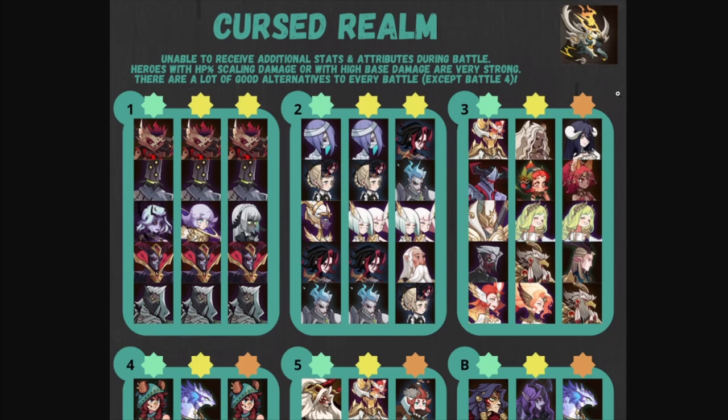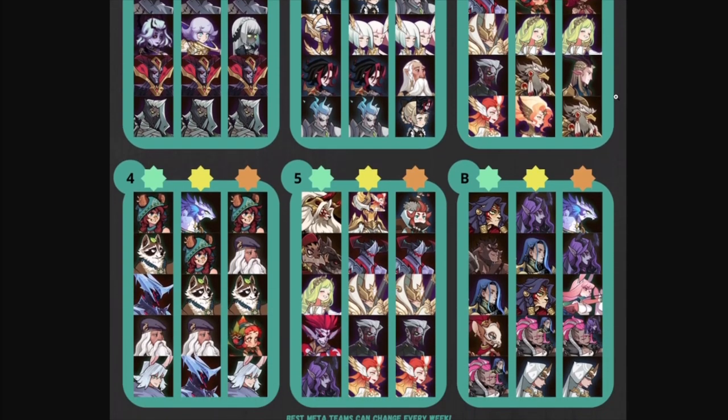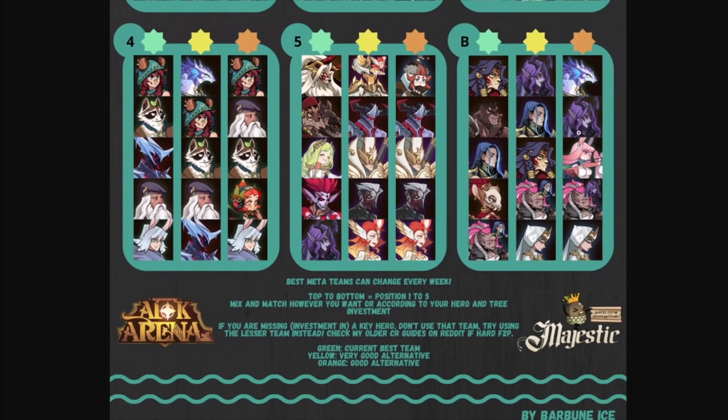That'll do it for today's video. Let me know what you guys think about the first round team comps. It seems like there are some key heroes you do need to have investment in. As free-to-play, there are always trade-offs that focus on a lot of heroes, but when it comes to the newer heroes, they're really expensive to build out — especially if you're looking at the damage aspect, you do have to have them built out quite a bit. Let me know in the comments and as always, thank you guys for watching.